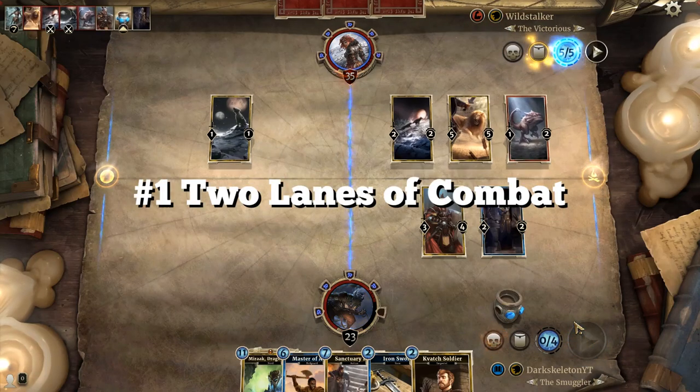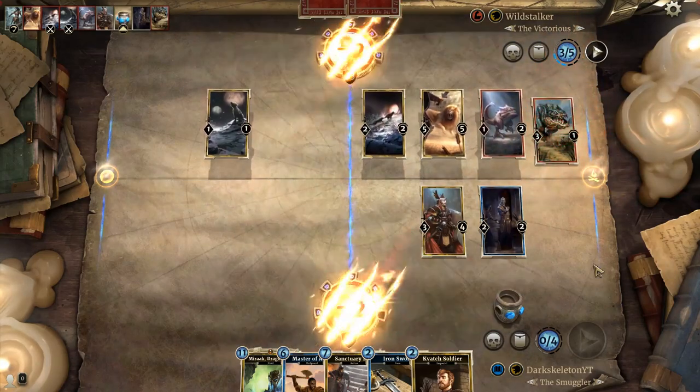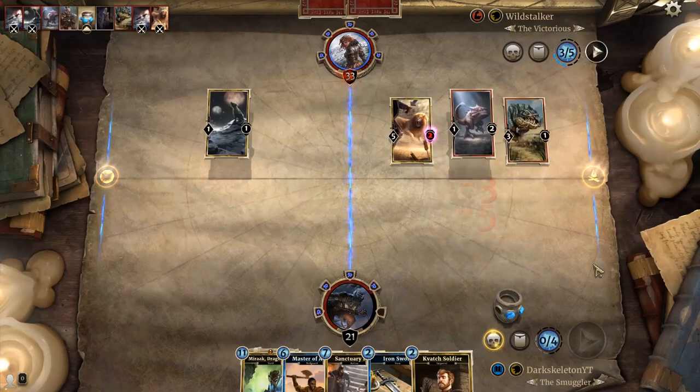The first difference is that there are two lanes of combat inside of Elder Scrolls Legends, and minions that are placed in a lane only conduct combat with other minions that are in the same lane.